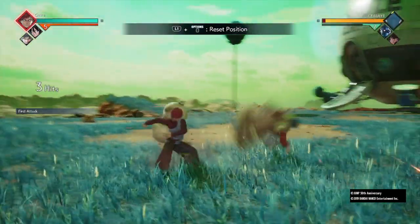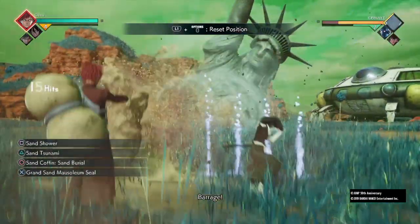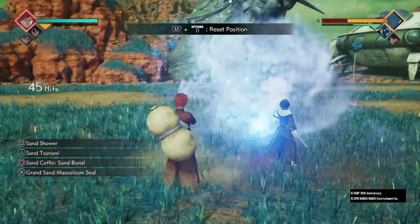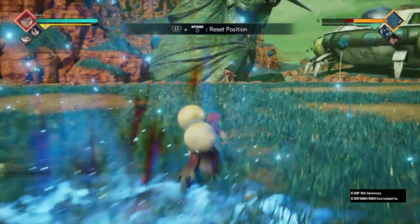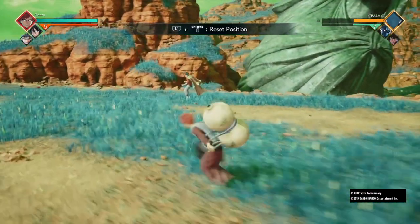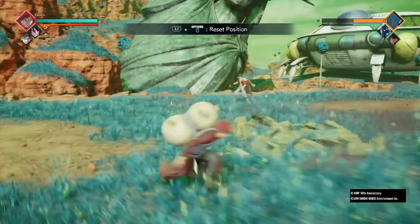For your first combo it's four lights, three heavies. On your third heavy do sand shower, call Rukia, and then do sand shower again. It's kind of ironic — I told people this video is going to be about stopping using sand shower a lot, but the first combo is two sand showers. Okay, but enough of that, let's go on to the second combo.